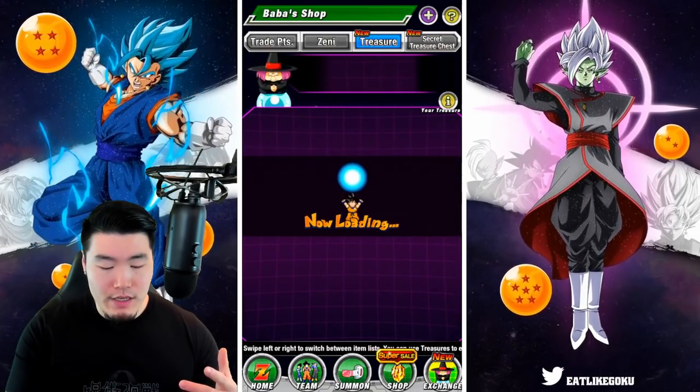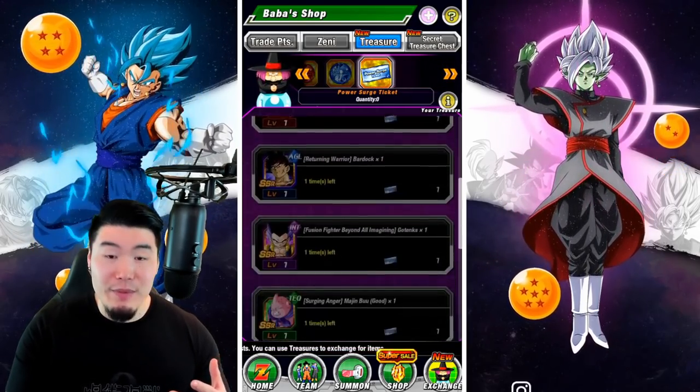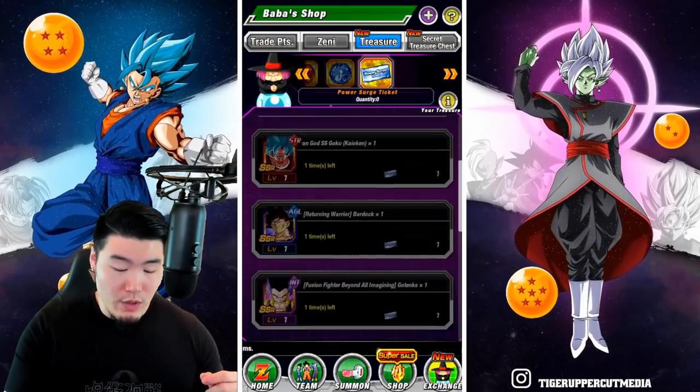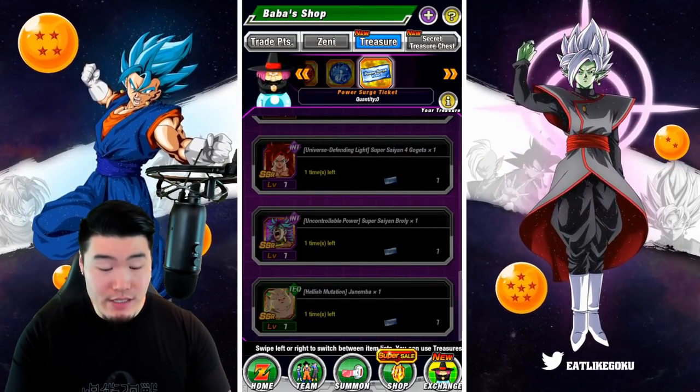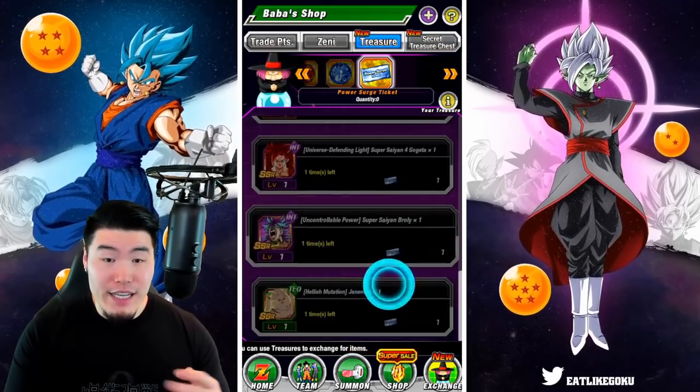Let's pop over to the Baba Shop right now and take a look at the available units. With this ticket you have 10 options.